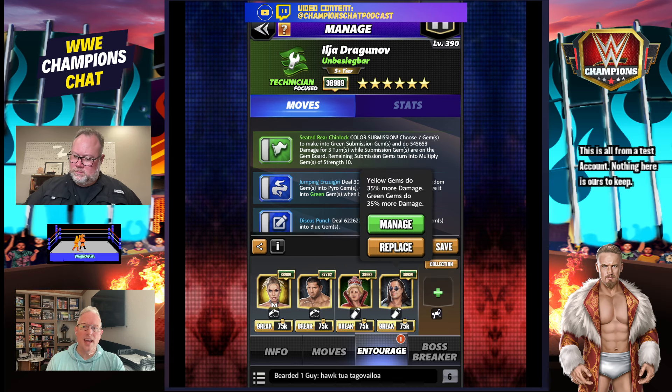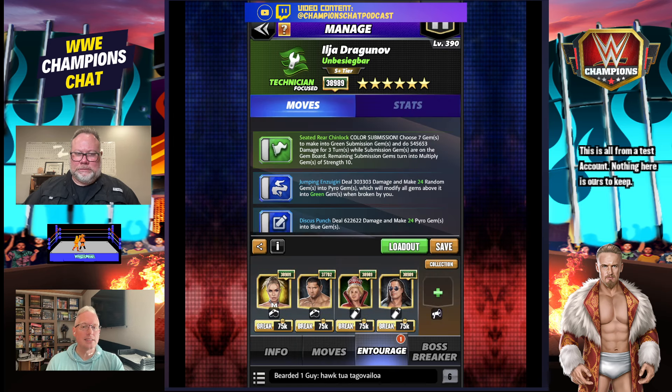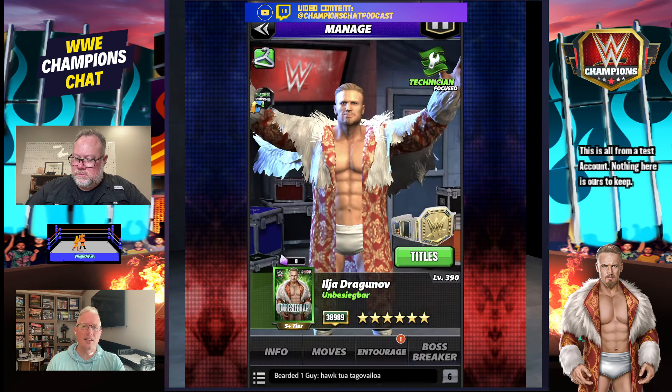May Young: pyro gems do 100 more damage, green moves deal 40. Bret Hart: green gems 35 and multi 35. Rusty, do you notice what I've done on this one that I don't normally do? There's no MP trainers. Brew got it quicker than I did. So we're not power rating him based on this with all the rare trainers - this is the 'hey, do you just want to see what he does' kind of thing. You use the All Heart plate: whenever you generate three or more submission gems, increase your green gem damage by 100%.